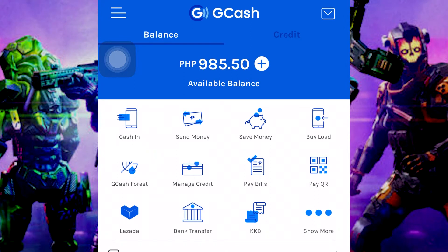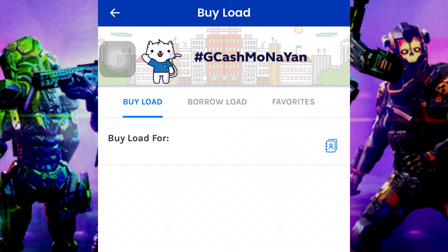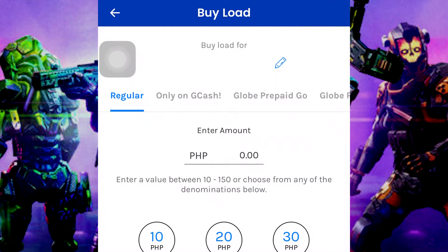Tap Buy Load. On this panel, just input your mobile number if you are the owner of the GCash application and tap Next. Scroll vertically and select Game Credits.